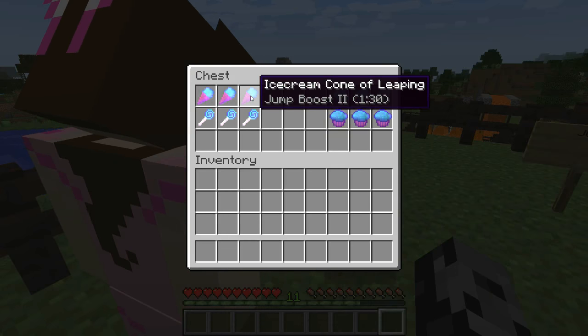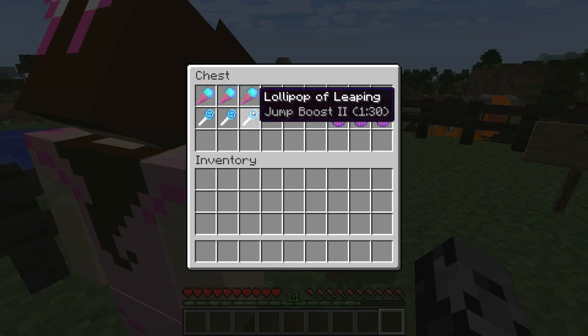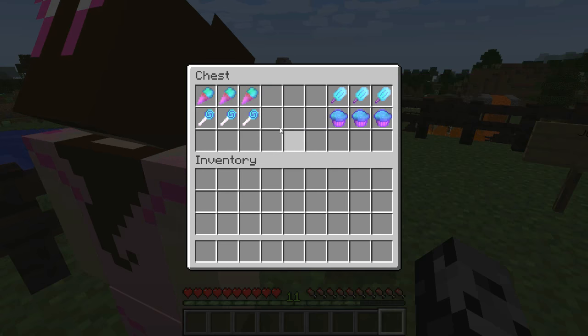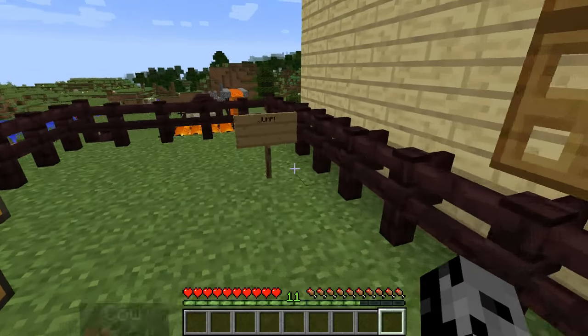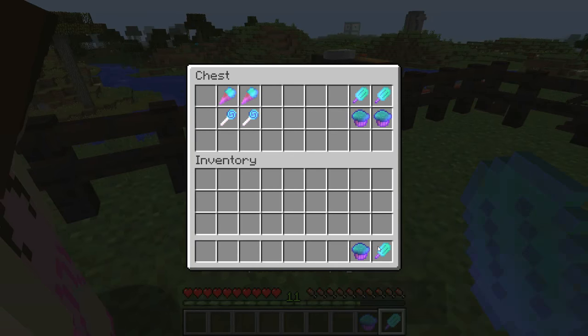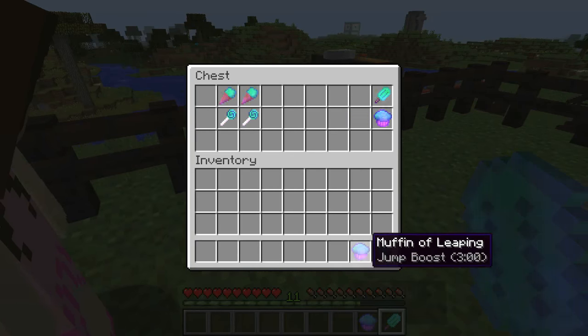Basically all you have to do in this mod is take the item of your choice — let's say you like ice cream cones — and just put a potion next to it in a crafting table, and it turns into that. It's food plus potion effect at the same time. Works on any of these — lollipops, doesn't matter. So pick some that you like. We're gonna start with jump boost and we are gonna jump!